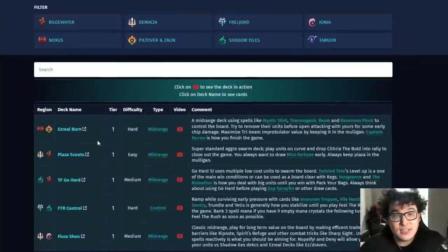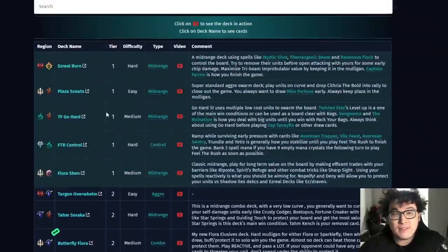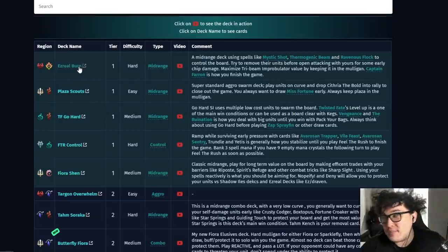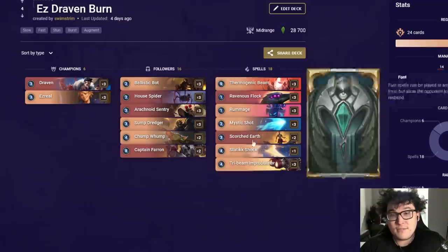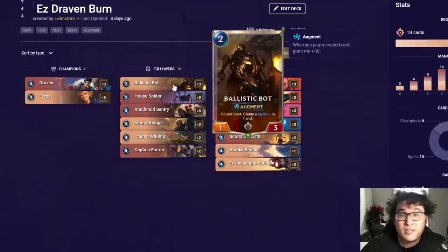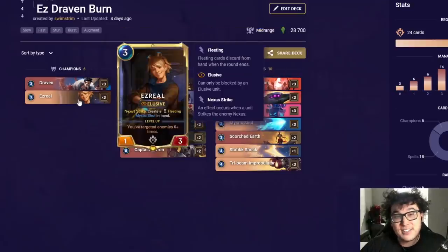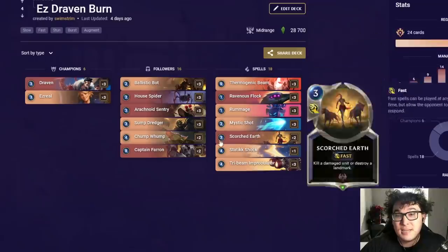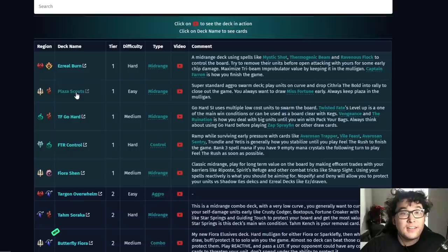Let's cover the tier one decks — the trendsetters of the meta right now. Ezreal Burn comes in very powerful at a 56% win rate. This deck actually hasn't been updated in four days and this is still the version I'd recommend. There are some people who still don't like running Ballistic Bot, but I prefer the version that does. It's a controlly deck where you deal maximum damage and kill damaged units until you inevitably win with Captain Frond.